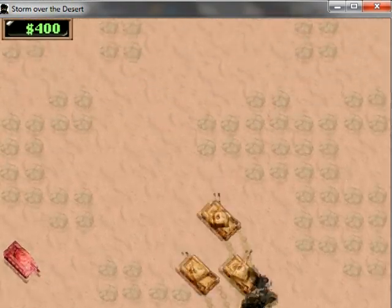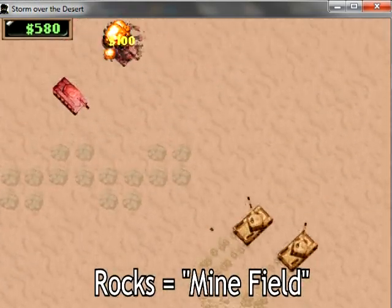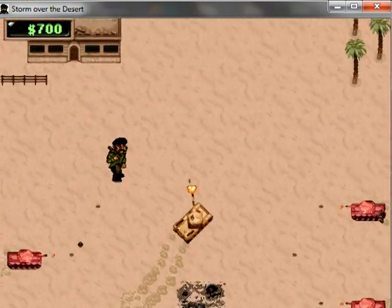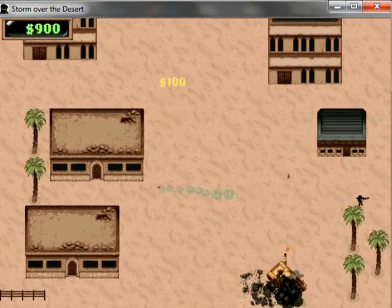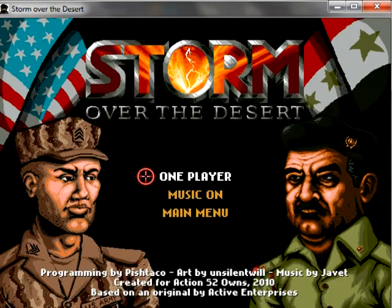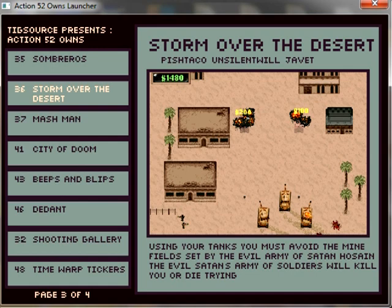You can't run over the giant Saddam Husseins anymore, but you can pick them off at a distance for a shitload of money. Just make sure you avoid the rocks — yeah, that's supposed to be a minefield or something. The perspective problem from the original game has been kind of addressed, maybe. At one point we get to the town from Sombreros. We have to bring down a wall... let's just call it a stalemate. So yeah, that was Storm Over the Desert — actually a pretty good game, just like many of the others.